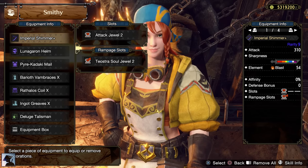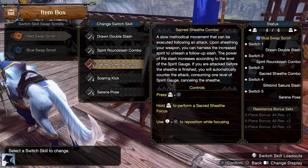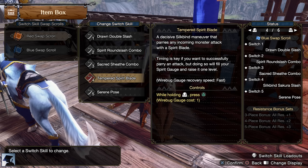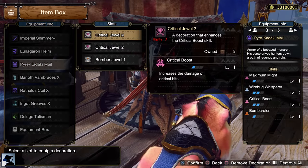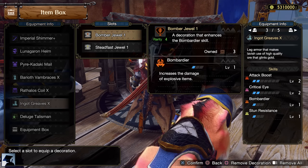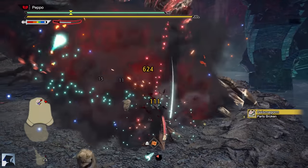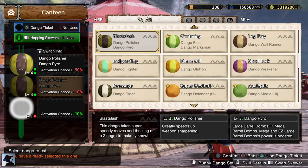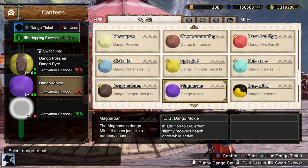Regarding the Switch Skills, I recommend having the same ones for both Red and Blue Scrolls, but in the first one use Tempered Spirit Blade, while in the second one use Sakura Slash. For the skills and your armor, you should use the level 1 slots for the Bombardier skill, because we will make use of bombs during this fight — specifically to get some easy part breaks on the legs and gain decisive openings during the hunt. This is why I highly recommend eating for Dango Pyro, which massively boosts the damage of your Large Barrel Bomb and Large Barrel Bomb Plus.